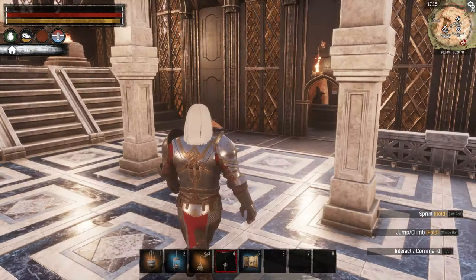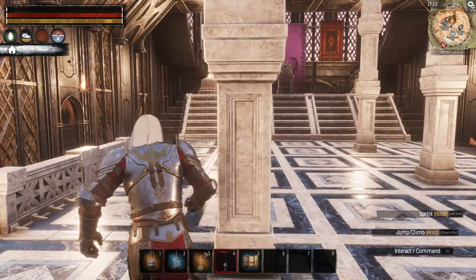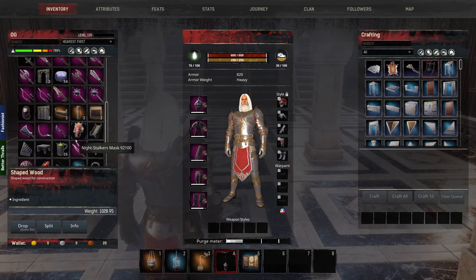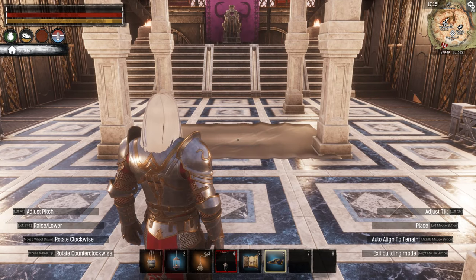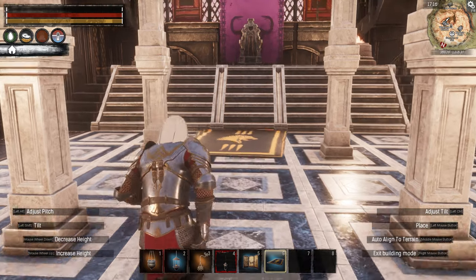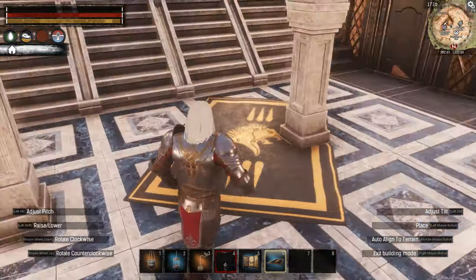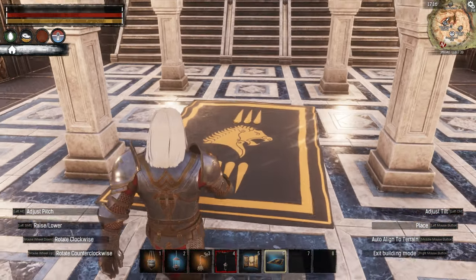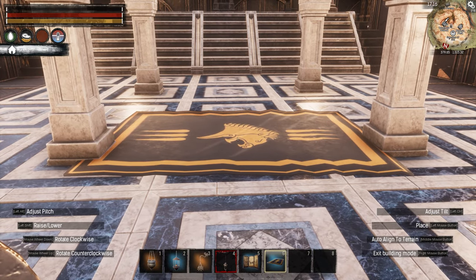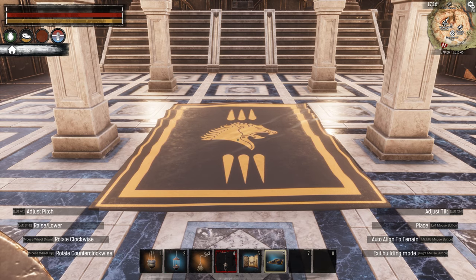Okay let's just go with this for now, and if I come up with a better idea later we'll do that. We also made this Aquilonian carpet — how big is this thing? Oh that looks nice. We're going to put it in the center between these two pillars. I kind of wish it wasn't all wrinkled looking though.